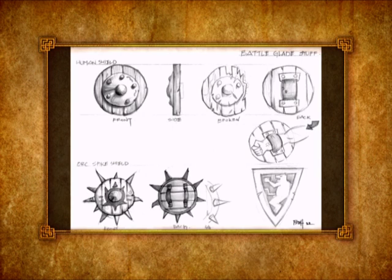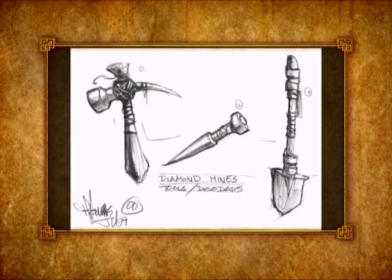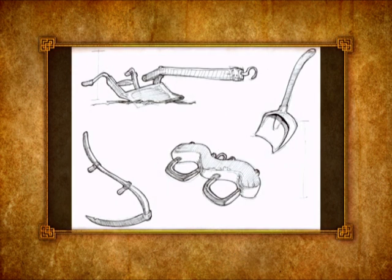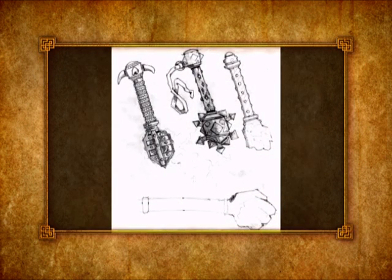With regards to weapons and armor, we had many of the same challenges as the rest of the art production. It was very important that we hit on a lot of the same philosophies that we did with creatures, environments, and architecture — the oversizing of items, colors, exaggeration, and things like that.